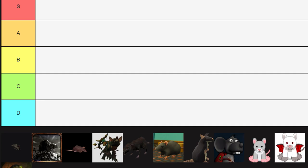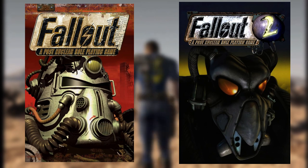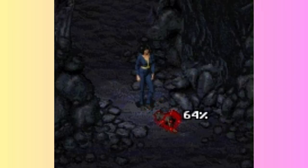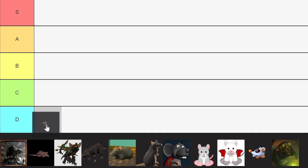Let's begin by looking at the rats from the Fallout series. They are only found in New California, so rats only actually appear in the first two Fallout games. They are hostile enemies and are the very first enemy that the Vault Dweller, aka the player, encounters in Fallout 1. While these rats are cute little guys, they are also a complete pain in the ass to fight, so I might put these guys down at a D tier.